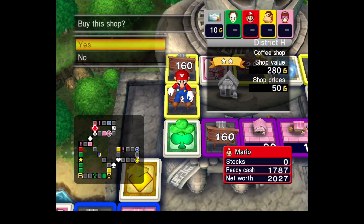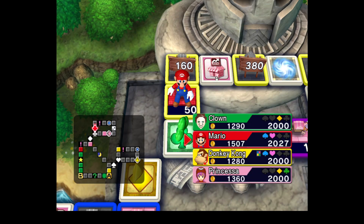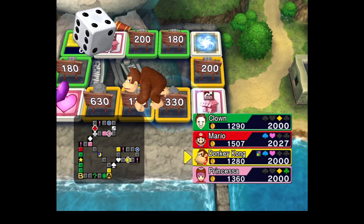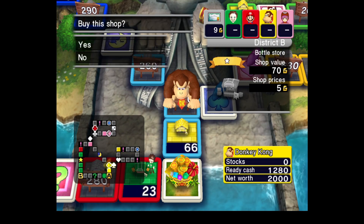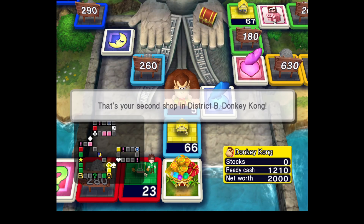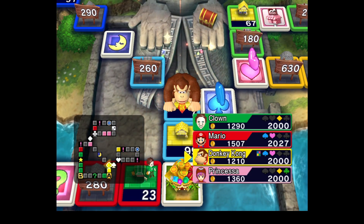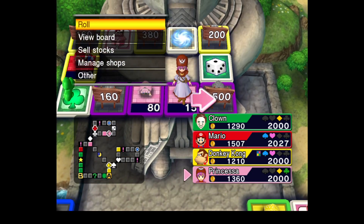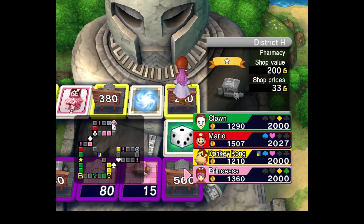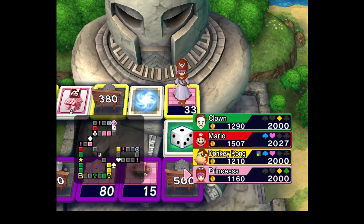Dragon Lord got that district I just walked to last time. I don't think I can get a bad roll — if I get a 5 or 8 I'll go up and get the suits, if I roll 1, 3, or 4 I'll go left, if I roll a 6 I'll go left and invest. I don't think I can roll a bad number.